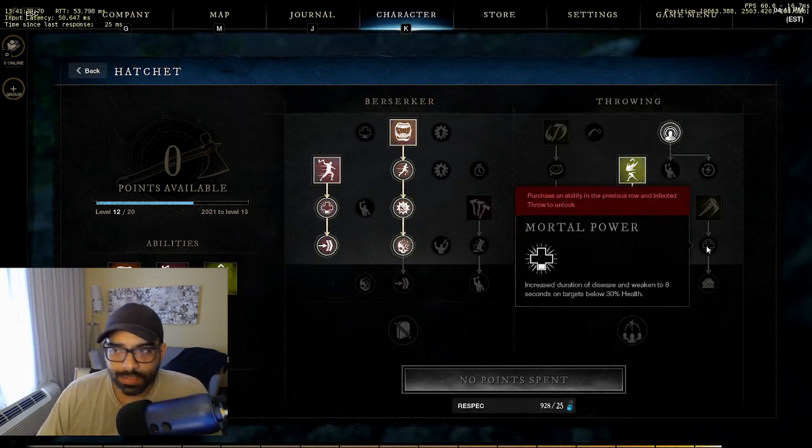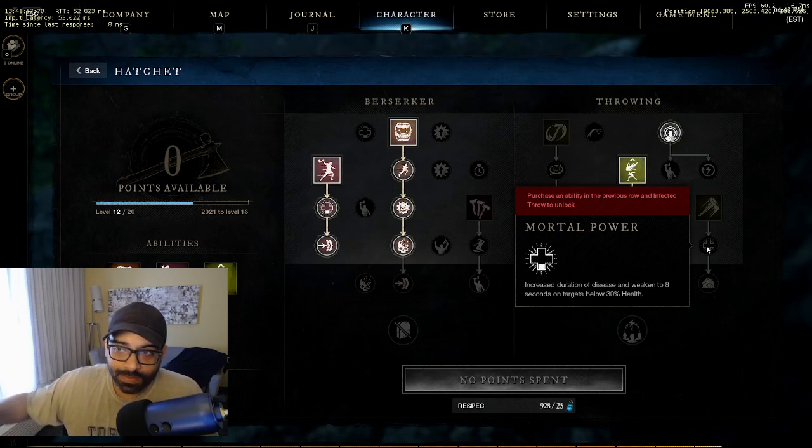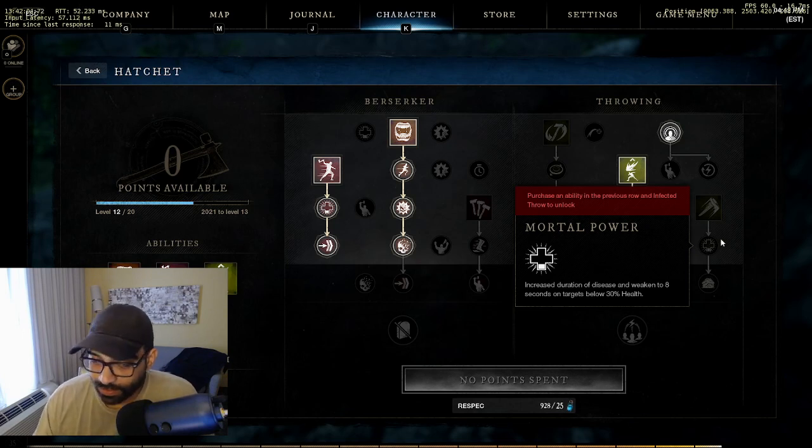I've tried infected throw on healers but the life staff is just broken - even with a 30% reduction it's not enough. They can sit in the debuff and keep healing. I was fighting someone level 41 while I was 34, dealing a lot of damage, but even with them stunned on the ground I could only get them to about half HP.